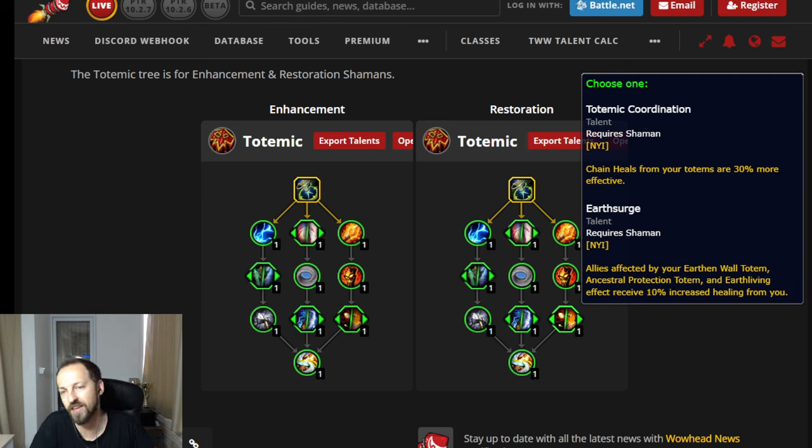Chain Heals from your totems are 30% more effective — you'll be getting that often with Cloudburst or Healing Stream Totem, so that's not a bad talent. Allies affected by your Earth Wall Totem's Earth Living effect receive 10% increased healing from you, which is probably more targeted toward raid. The Chain Heal talent above is likely the stronger pick, but both have their place.